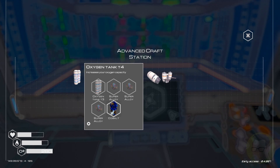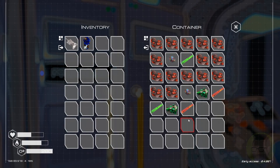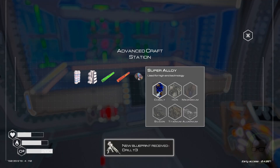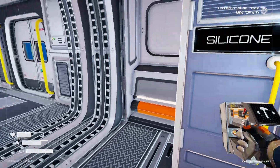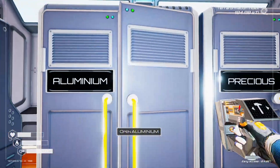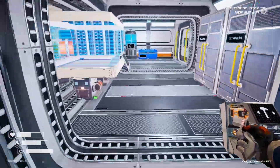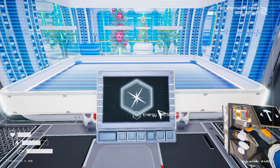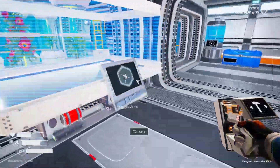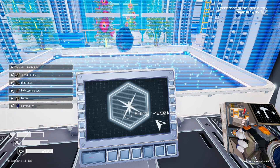That one needs three super alloys but I don't think we have any more — we've got two. We can make one. New blueprint — drill T3! Beautiful. It needs iron, magnesium, silicon, titanium, and aluminium. I can't wait until we can make the jetpack.